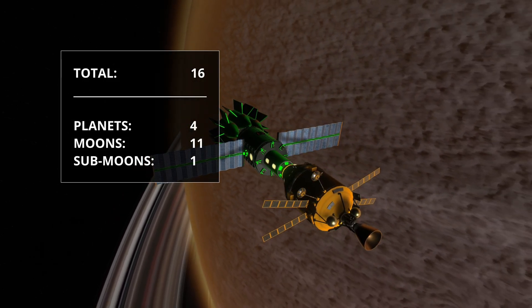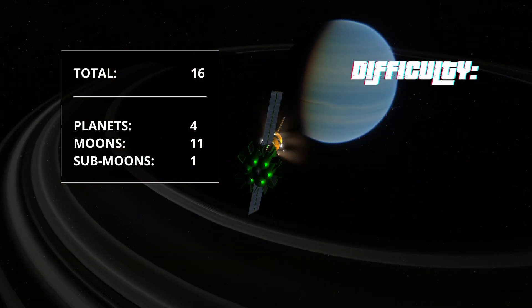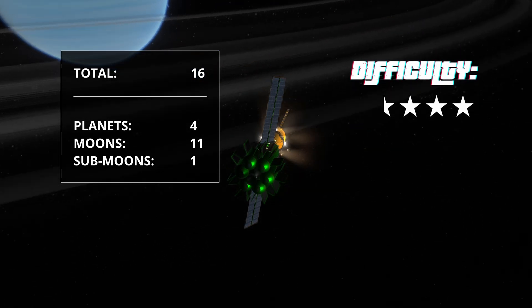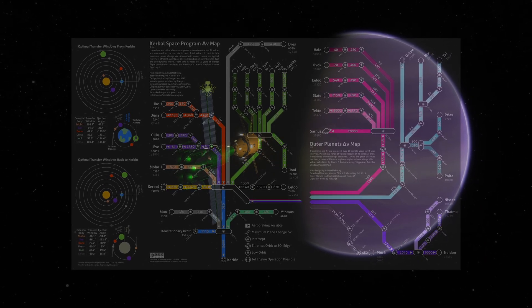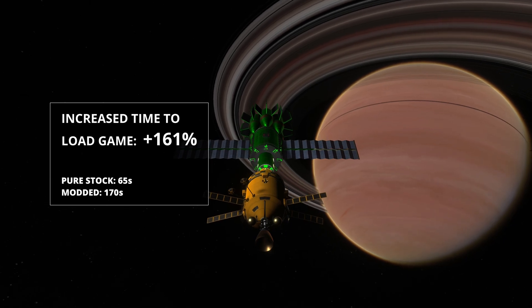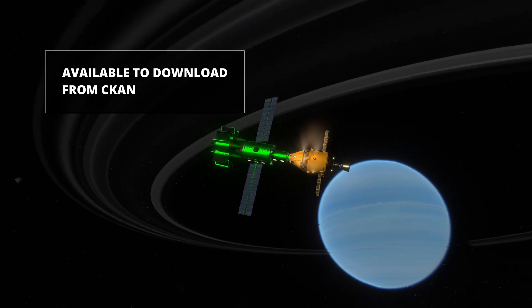Overall, this mod adds 16 new celestial bodies on top of the stock system, which include 4 planets, 11 moons and 1 sub-moon. I would rate the difficulty a 3.5 out of 5, because it's not that different from the stock system, but each planet being further than Jool makes the trip quite long and you have to plan ahead. I experienced an increase in loading time by 161%, more than Galileo's Planet Pack, but this mod can also be installed from the CKAN app.